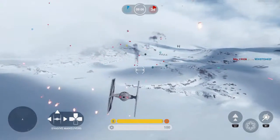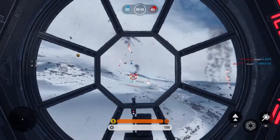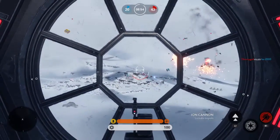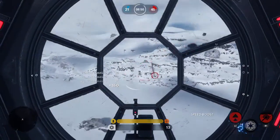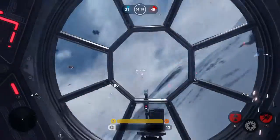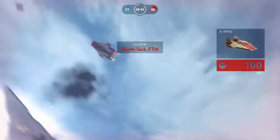Rebel fighters coming in. Destroy all of them. Protect any Imperial transport ships in the back. Enemy fighter behind you — shake them off. Enemy missile closing fast. Shake their missile lock.